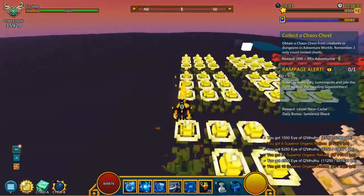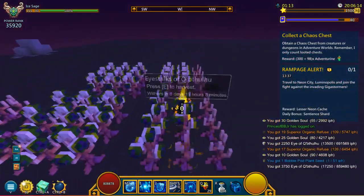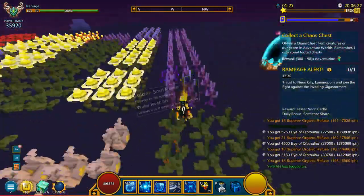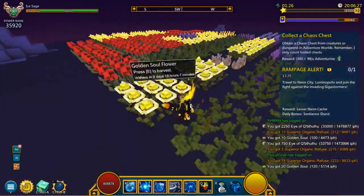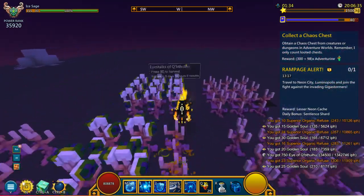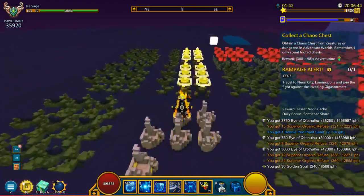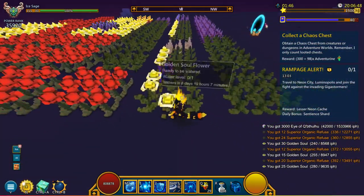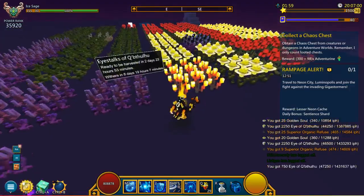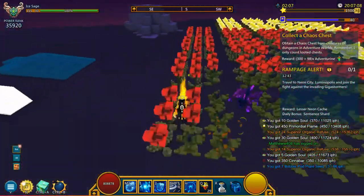Starting off, a ton of eyes of QB flux right off the bat - we've got 11,000 so far - and we are working on the golden soul flowers again, receiving a ton of bobble pod seeds as well. It would be really nice to see how many bobble pods we get from this harvest. I already have a ton of bobble pod seeds and I'd like to save up a thousand to host a bobble pod party in the near future. Stay tuned for that video once I hit about 1,000 bobble pods. Now we've got the primordial frames - let's take those - and a ton of golden souls and cinnabars.